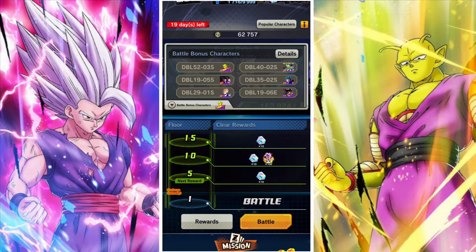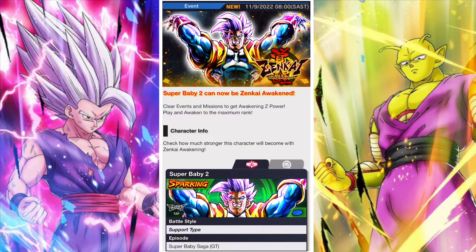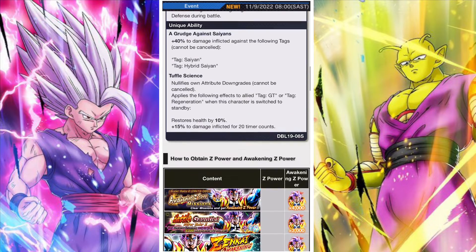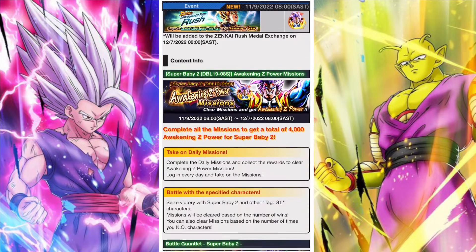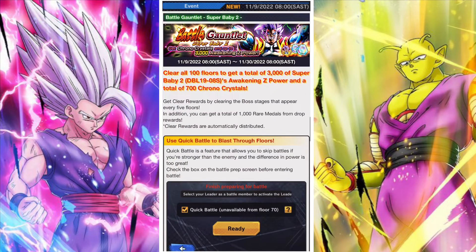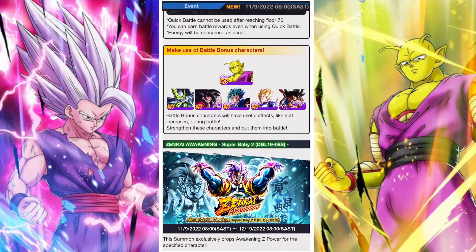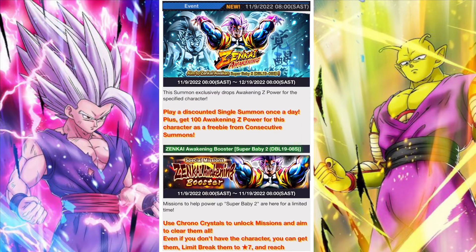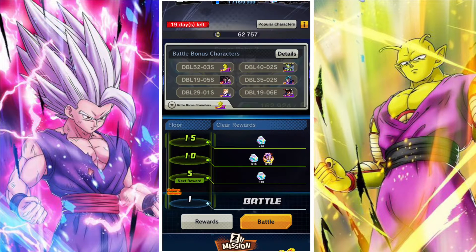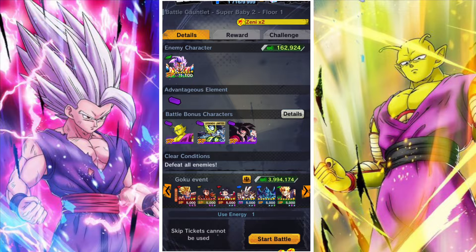In terms of Battle Gauntlets, there are 100 stages with a bunch of boost characters. The main rewards are 3000 Zenkai Awakening Power and 700 Chrono Crystals. You get progressively more as you get closer to the top, so if you really want the Chrono Crystal rewards you're going to have to go quite far. Just getting to stage 50 or 60 isn't going to give you a lot of Chrono Crystals.